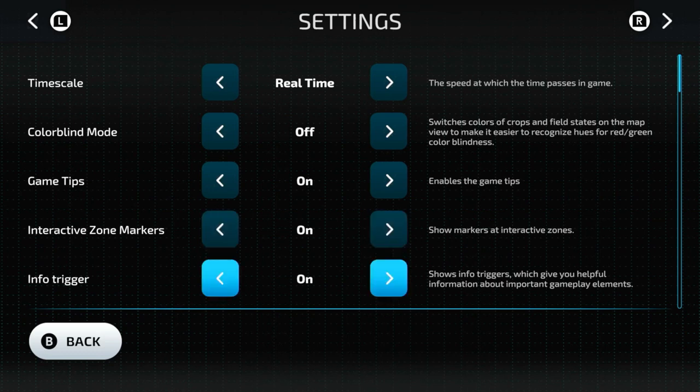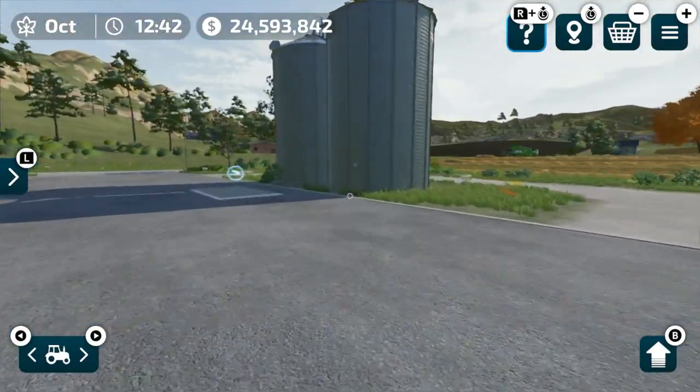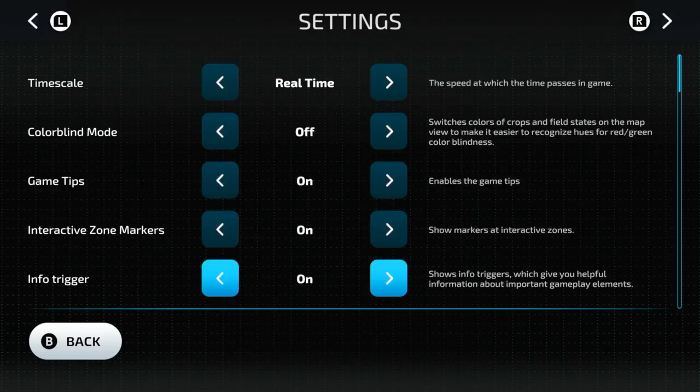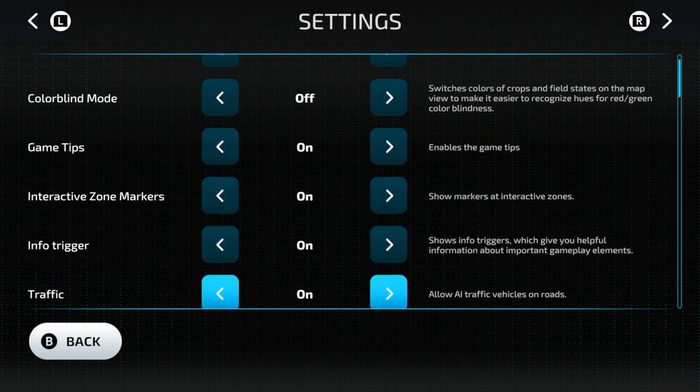Info triggers show info that gives you helpful information about a different gameplay element. For example, if I walk up to the silo, in the upper left-hand corner it says 'save your farm silo, store and load grain here.' If I go back and turn that off and come back out, I'm not going to get that when I come up to the farm silo. So that's what that turns on and off.